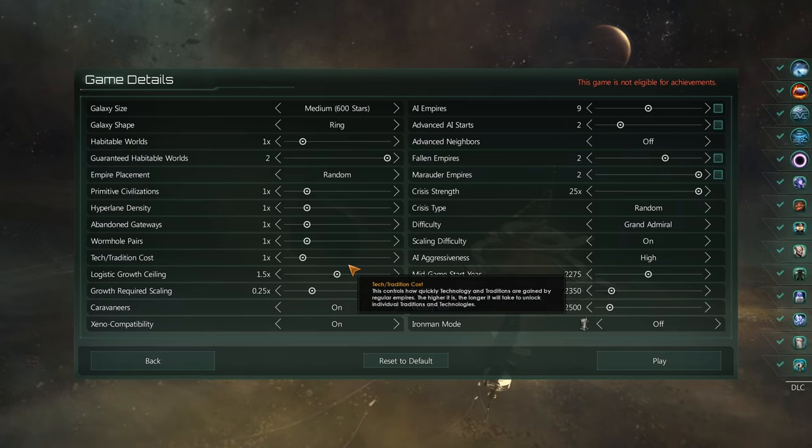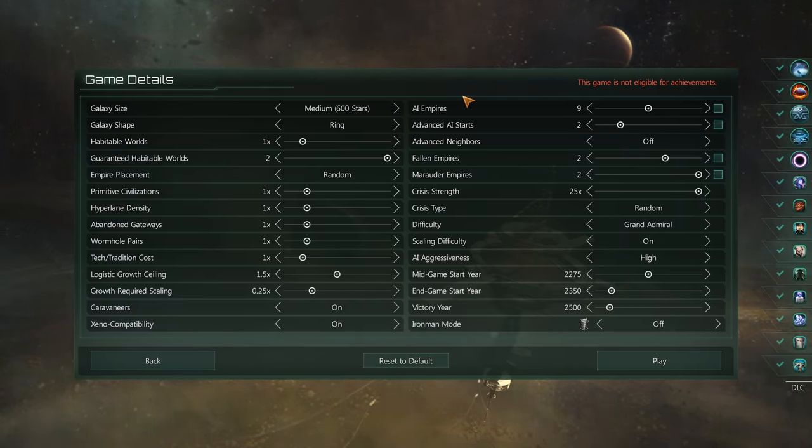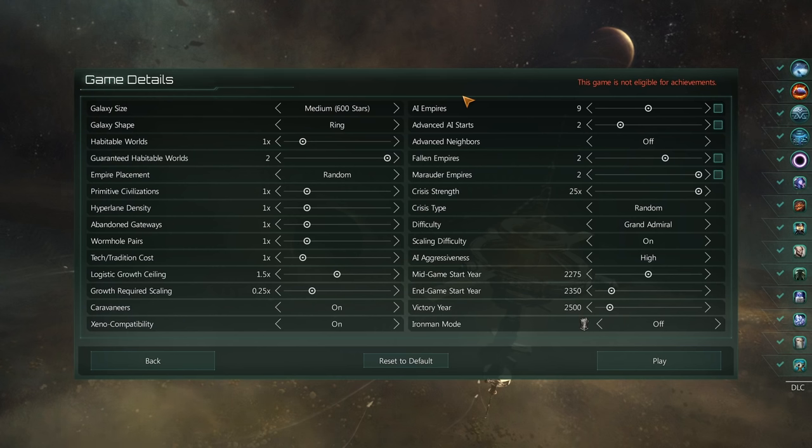In my little test it was already getting a little bit broken, so we're leaving it like this. Now, there are ways of the origin to allow you to have all these unemployed pops, because there's a unique job which appears once you have too many. But it just didn't feel right without these in place. Even with these in place, we're still going to be growing pops at a truly absurd rate.